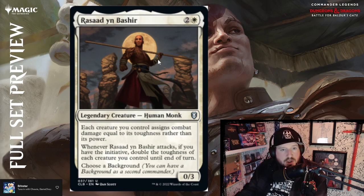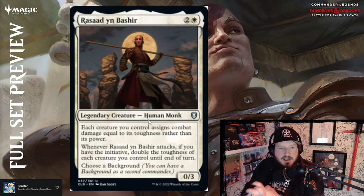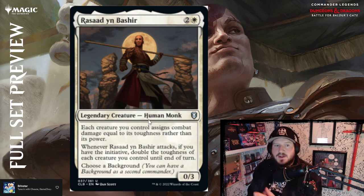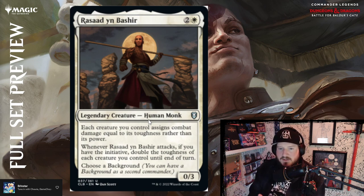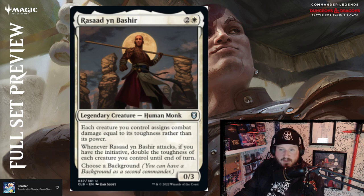Rasaad yn Bashir is two and a white for a 0/3 human monk legendary creature. Each creature you control assigns combat damage equal to its toughness rather than its power — so it's like a treefolk. Whenever Rasaad attacks, if you have the initiative, double the toughness of each creature you control till end of turn. You can attach a background to him. If you have the initiative, build a deck that keeps the initiative and has big booty creatures — you're doubling that toughness every time you attack. I'd say that's above par.